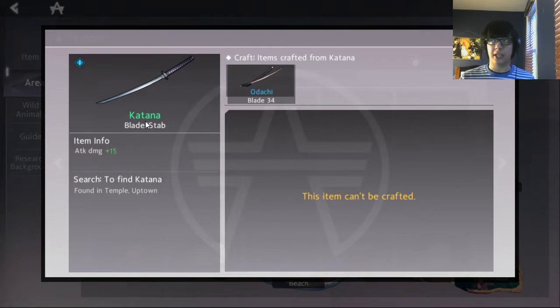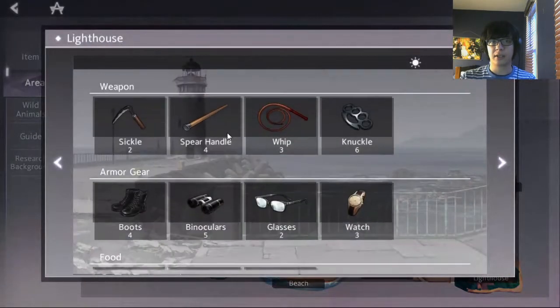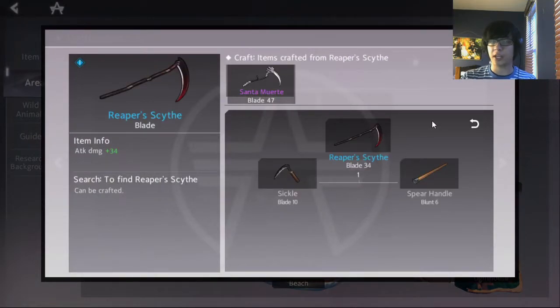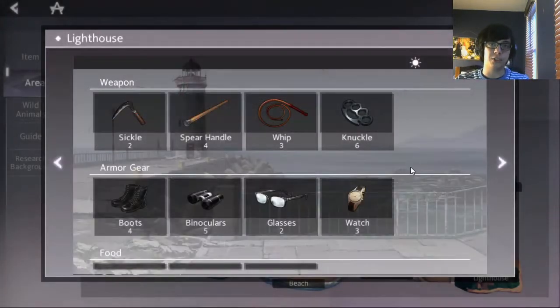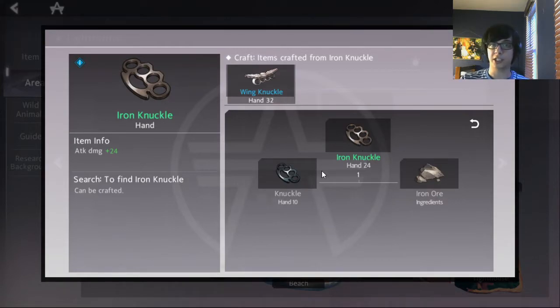For example, let's say we're doing the lighthouse double rubber setup and we're blade. If we go to lighthouse and we get reaper scythe really quickly and get the double rubber really quickly, we can just go straight into there — we should have no problems. If we're doing the hand setup and we get iron knuckle really quickly, which actually does more damage than katana, and we get our double rubber setup, then it makes sense to go in. If we don't get it quickly, you generally want to be doing something else.